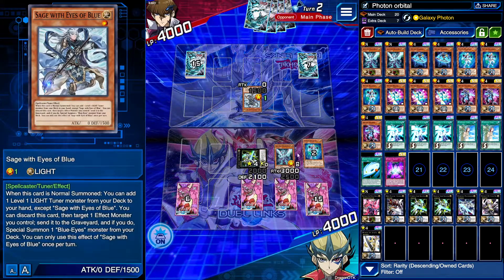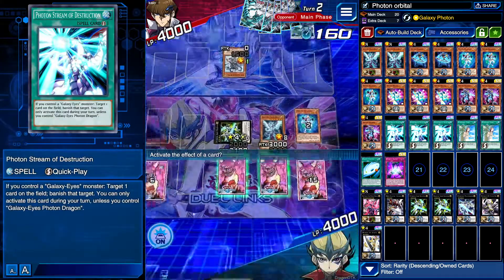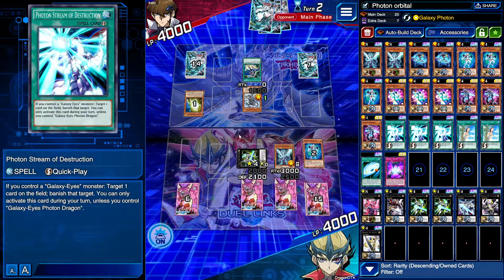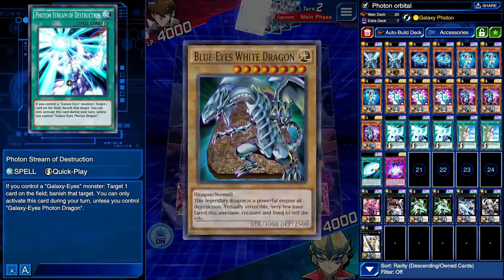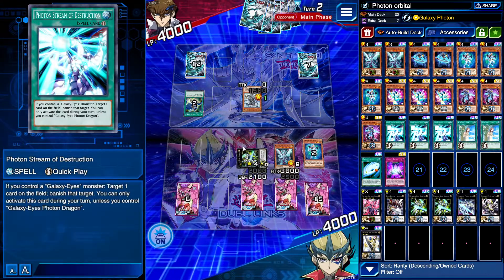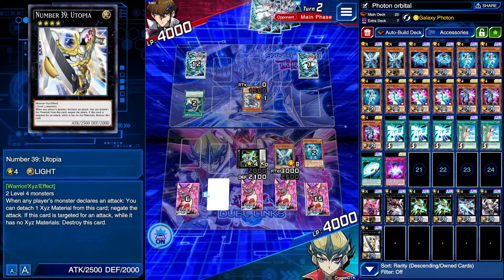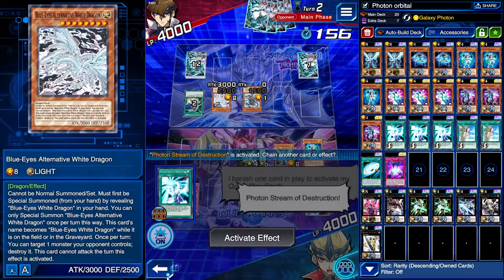This card is busted — it's a quick-play that can target any card and banish it, as long as you control Galaxy Eyes. That's the only drawback. Obviously my opponent's got Ultimate Dragon, so I can't use it this turn anyway. I need to make sure I keep a Photon Stream for that. We're going to go ahead and banish — same deal again. Part of me doesn't really want to push in if he's got a lot of back row.